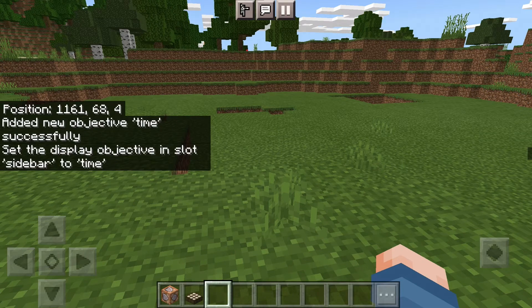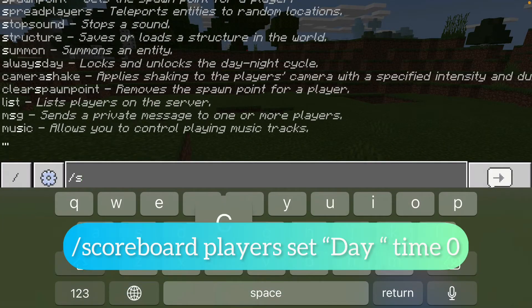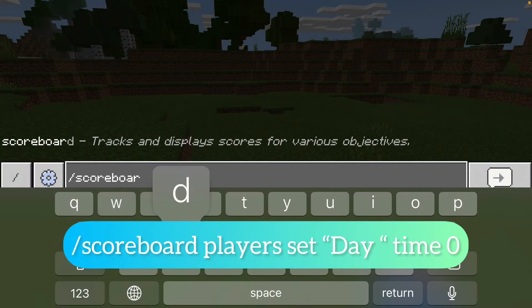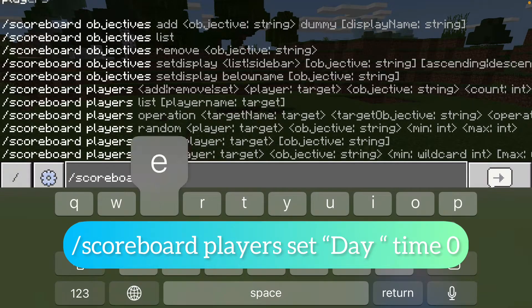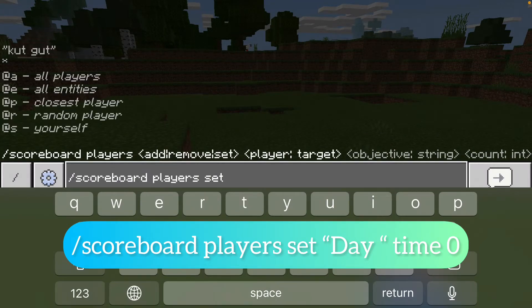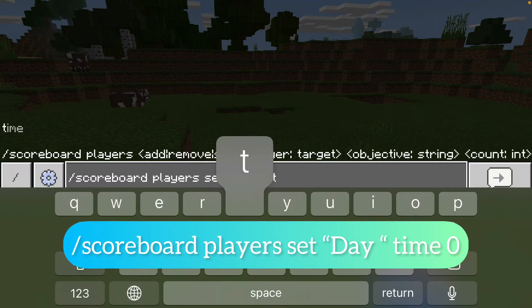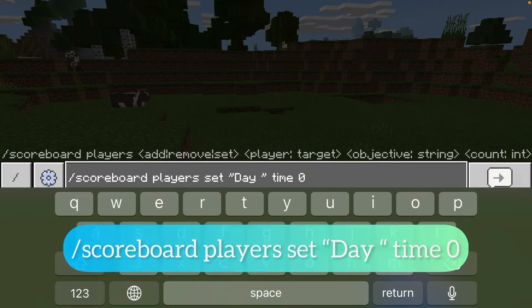And then you're going to go into chat again and you're going to do: slash scoreboard players set quote day space quote time zero.